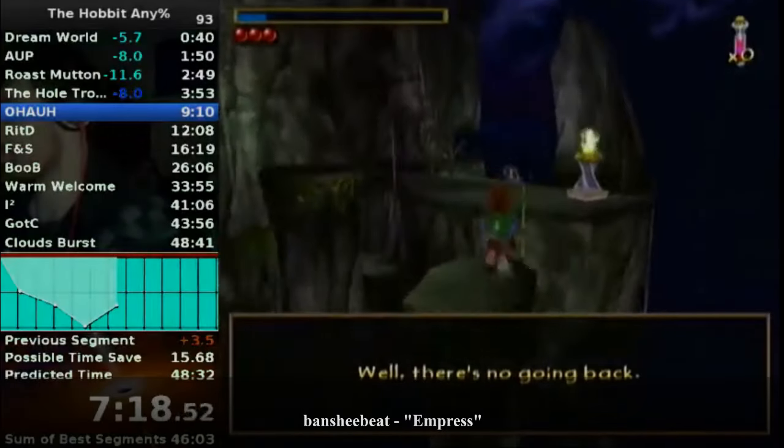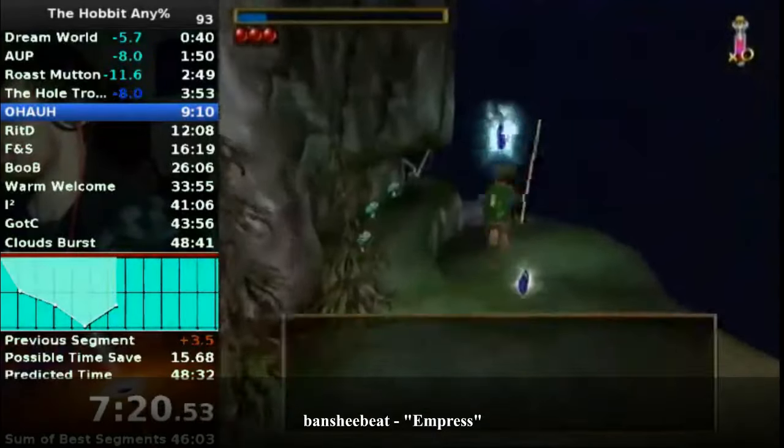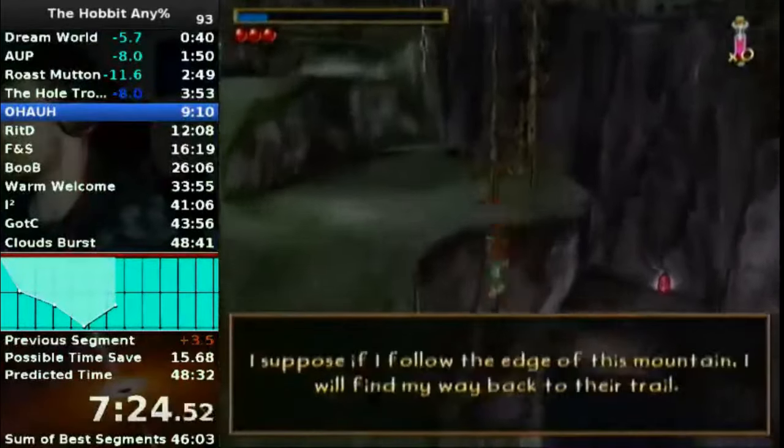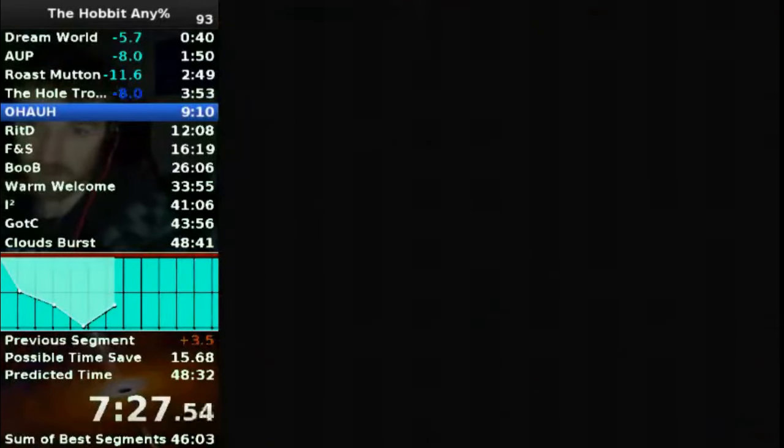On December 23, 2014, a Hobbit speedrunner named BlackChaos322 was running the GameCube version of the game, when he accidentally died in Overhill and Underhill, causing him to reset the run.